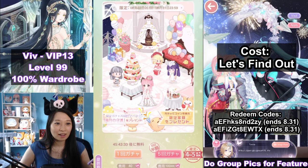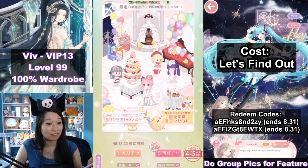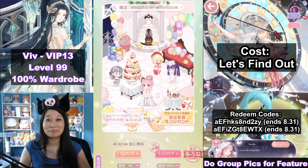How many gems do I have? This is my Miracle Nikki account and I have 41,000 gems. I've been saving. I'm actually very, very good at saving. In order to be able to afford hell events and stuff, you have to have the patience to save your diamonds.